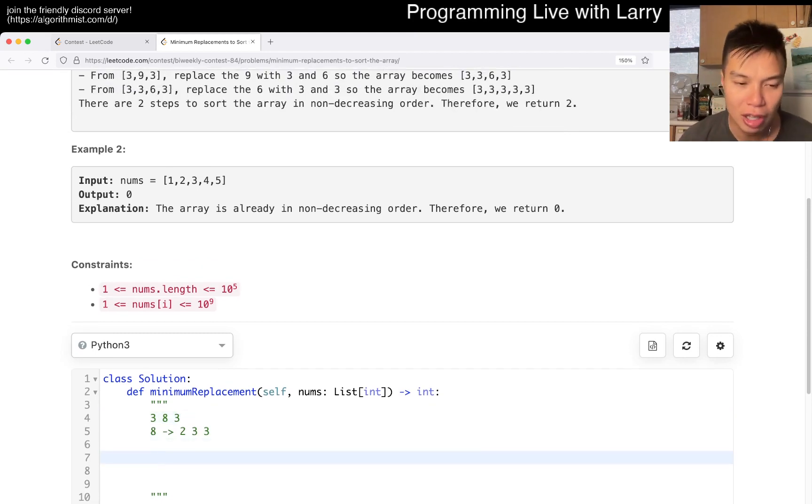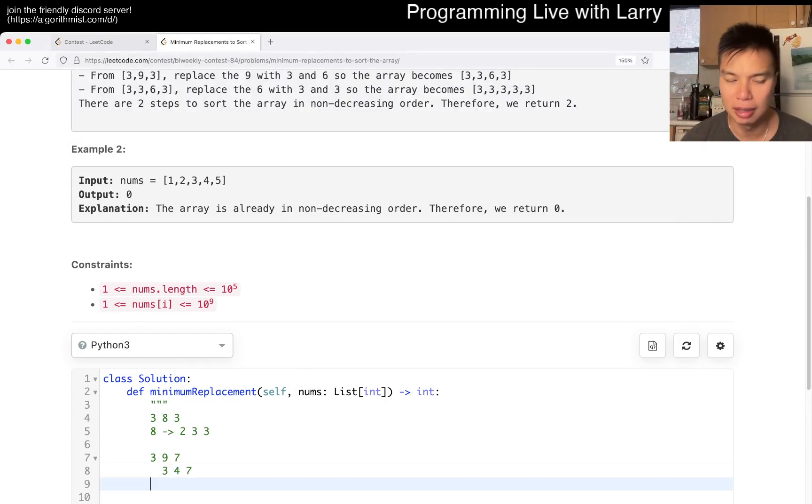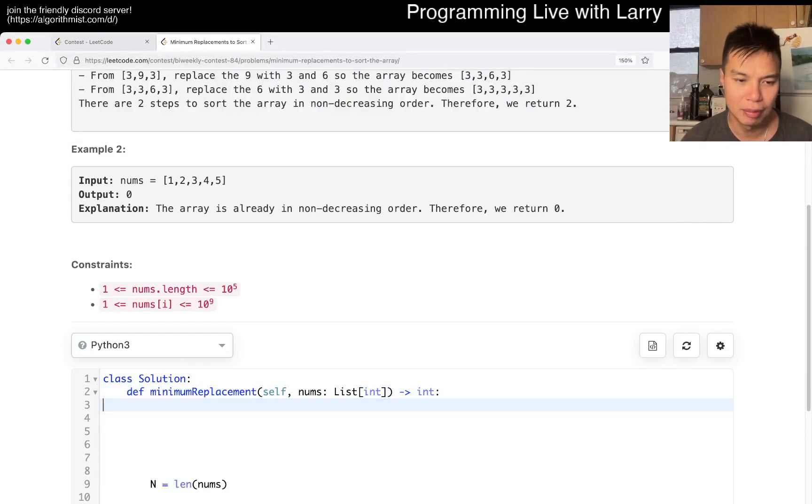One case that I got wrong was something like 397. I made a mathematical error and thought it would convert to 277 or something like that — that's basically why I got my one wrong answer. But once I fixed that, it was good.